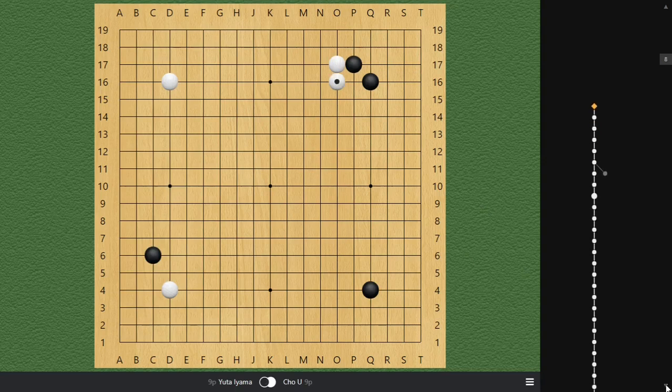Black kicks, white extends, then black hops out, and then white plays the most standard joseki.